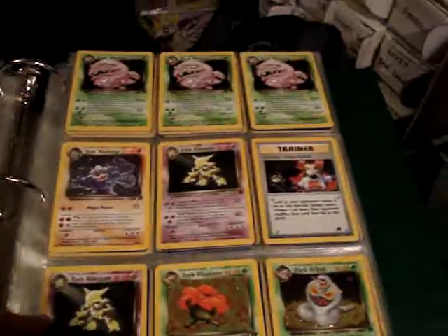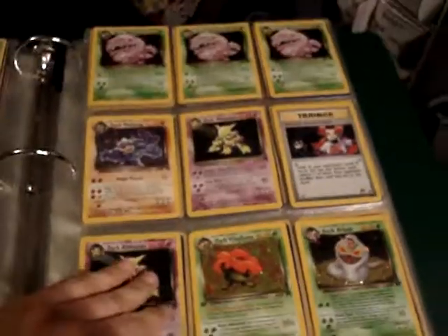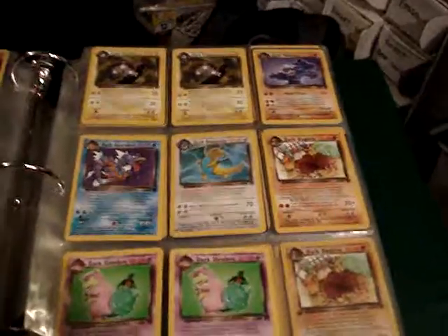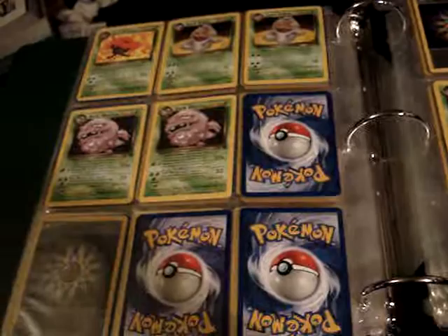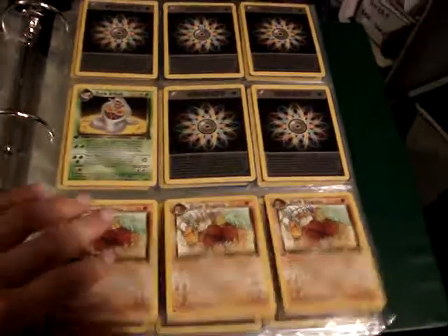From Team Rocket, this entire page is holo, and at the bottom these two are first edition holos. And the rest are non-holo rares. Starting here, we have first edition non-holo rares.